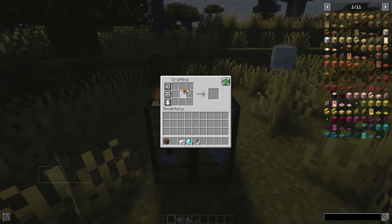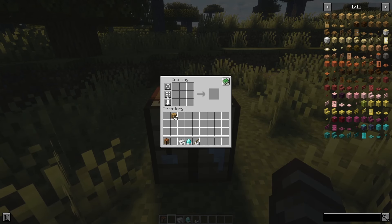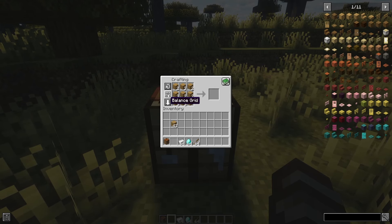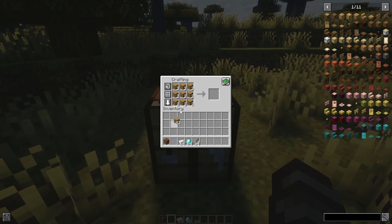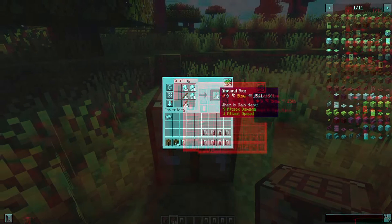Crafting Tweaks is a simple mod that will help you quickly rotate, balance, or clear the crafting grid. If you want to craft much faster, this mod makes it possible, because you will have features like balance the materials in crafting, clear the crafting grid, transfer items to the grid, craft a full stack, and many other features that make crafting in Minecraft much faster. This mod is also compatible with other mods.